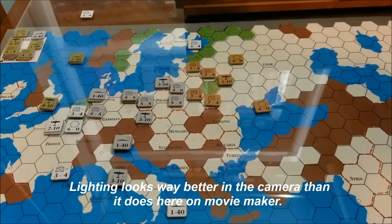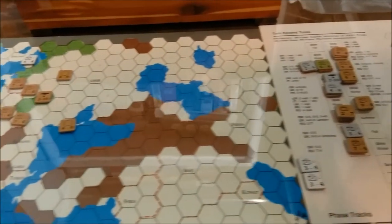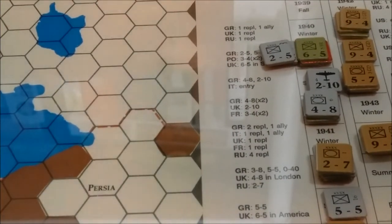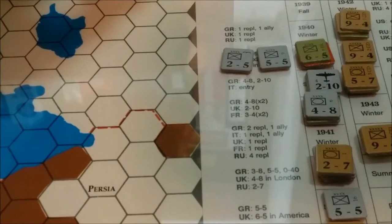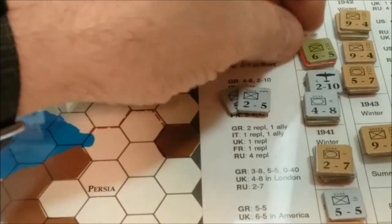It is spring of 1940 in the game Second World War by 3W, published in 1994. It is the Axis player turn and we'll start with the reinforcement phase. The Axis player receives two units this turn: one is an airborne unit and the other is an infantry unit. According to the rules, they have to go on the capital.